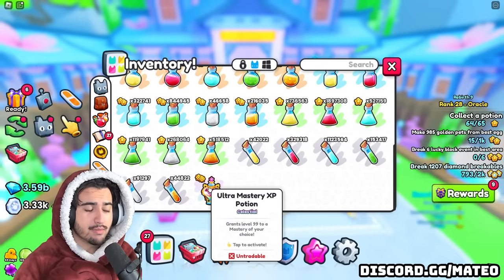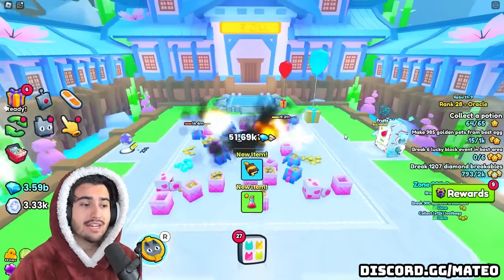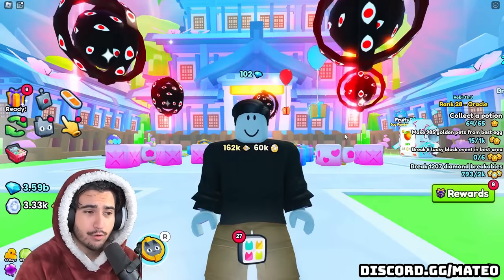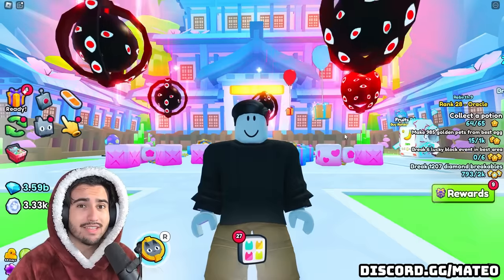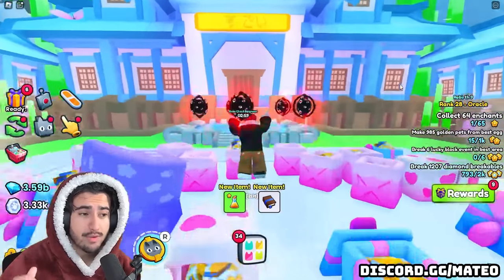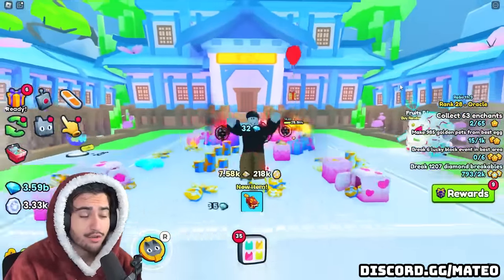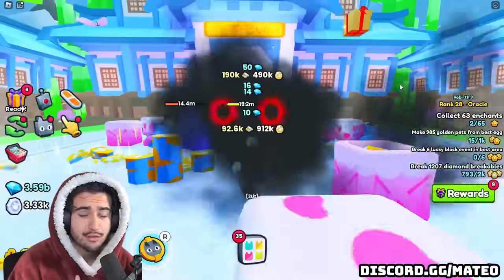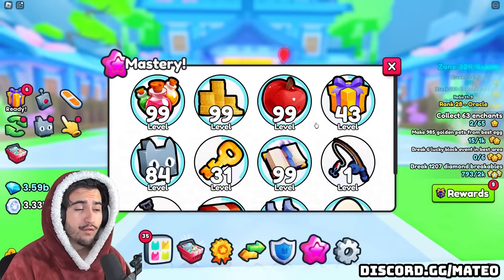Moving on, probably one of the biggest things in this update is the ultra mastery XP potion, which grants you level 99 of a mastery of your choice. Please take your time when making this decision — they specifically say in the dev blog that this is the only time they're ever going to give you one of these, so you really have to make it count. Because there is no wrong or right way to choose, it really depends on your specific situation.